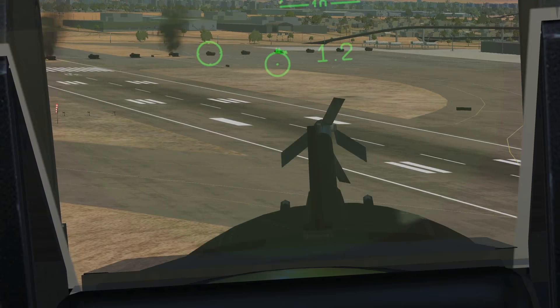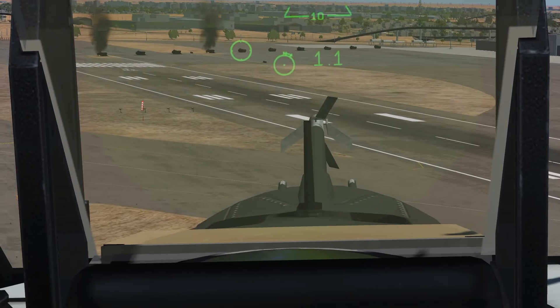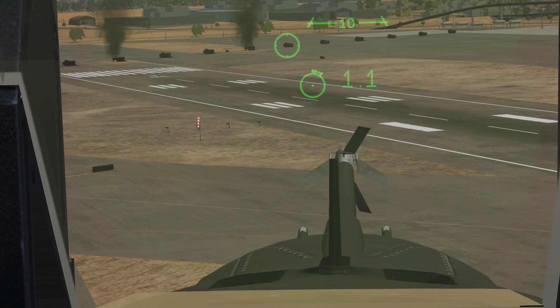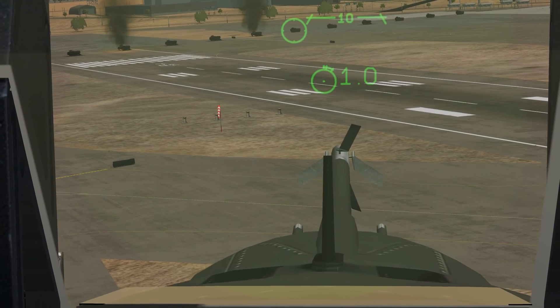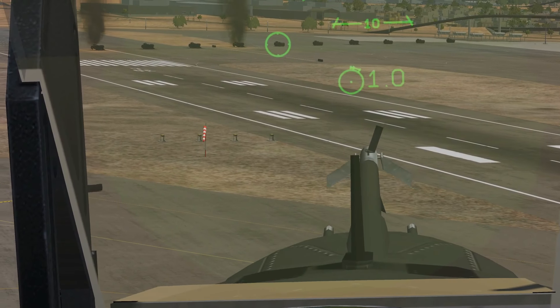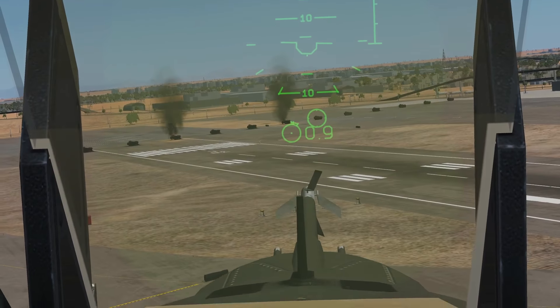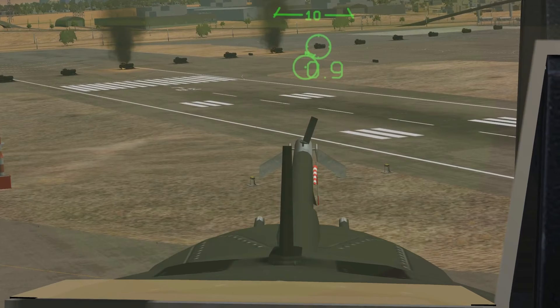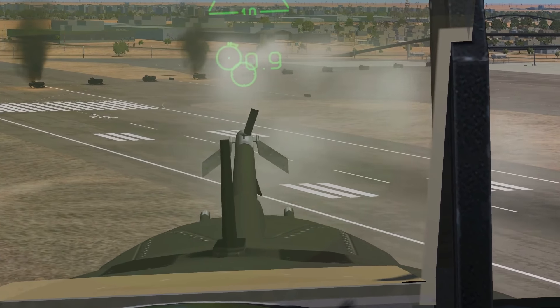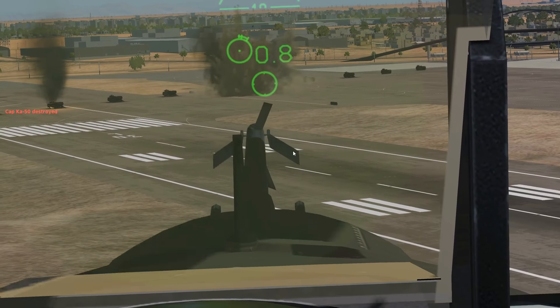As we close in we'll get within range to fire. This is compensating for ballistics — it will be more accurate because otherwise it's not entirely sure what range you're firing at. We are now just about within range — we're going to give it a shot see what happens. Boom, we got him — we actually got him!